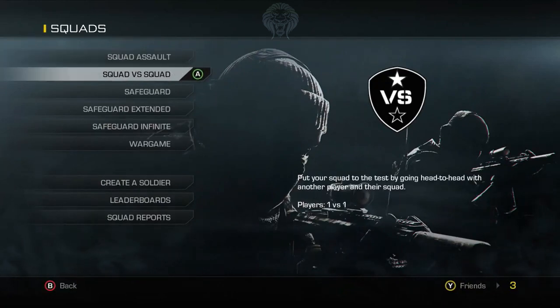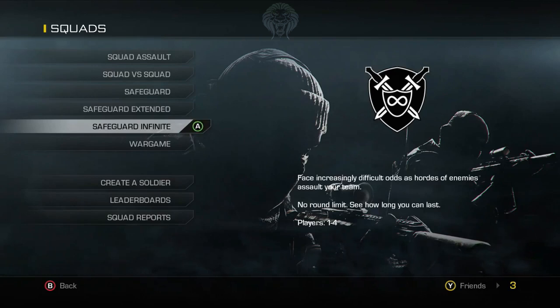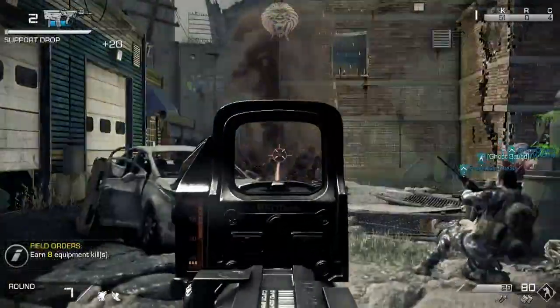We get a look at different game modes within squads — you can pause the video to read their descriptions. This guy looks to be running an IMS, a vulture drone, and his last killstreak looks like a satellite, similar to an advanced UAV, orbital VSAT, or blackbird equivalent. This is on a map we haven't seen before.